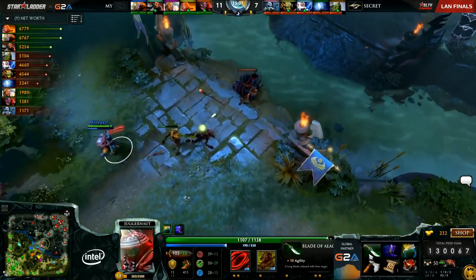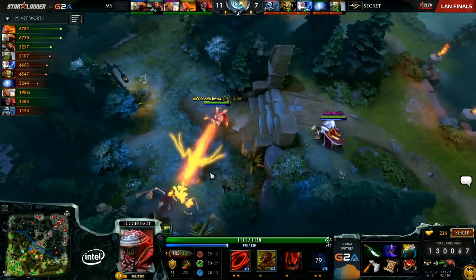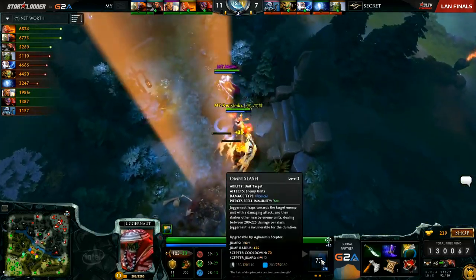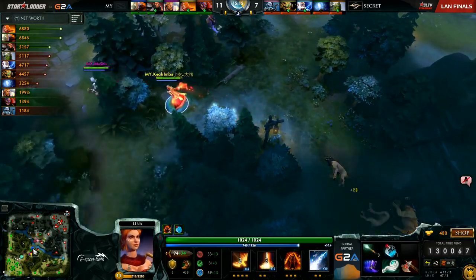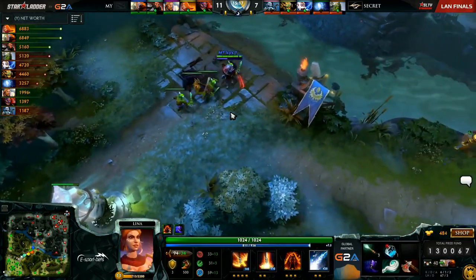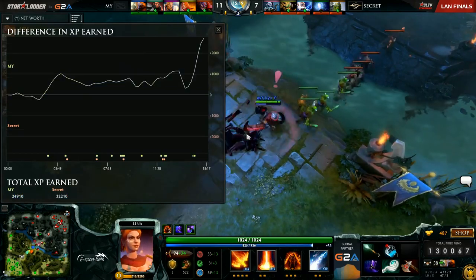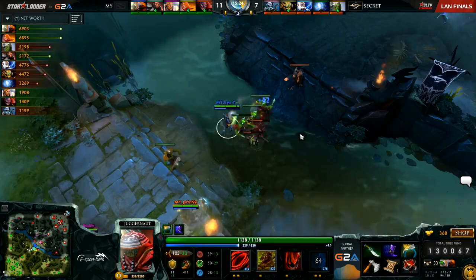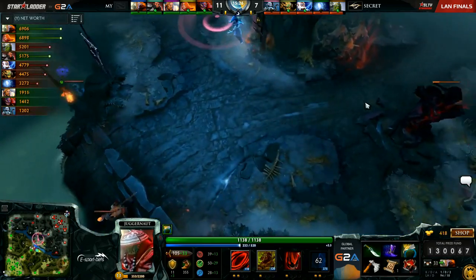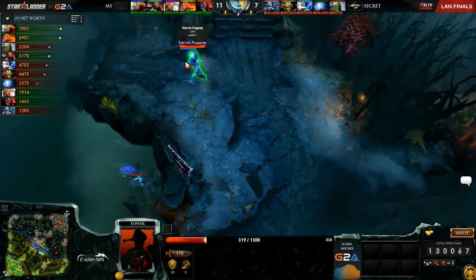KYXY closing in on the Yasha on the Juggernaut, looking pretty well rounded here. Also level 11, so Omni Slash that much more potent. That was the one thing I was missing from the last couple of clashes — that level 2 ulti. Now have it and ready to go, but it's on cooldown for another minute or so.